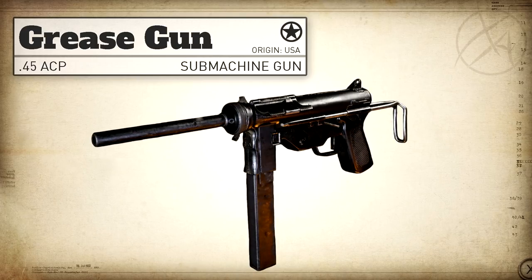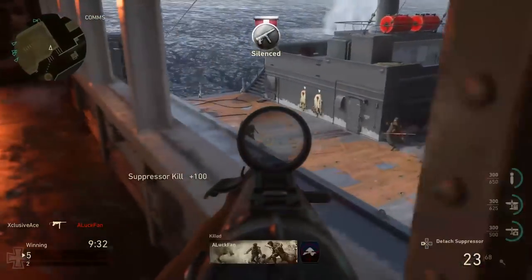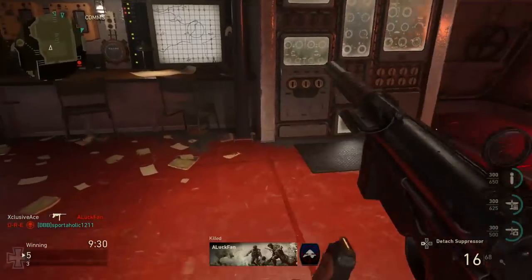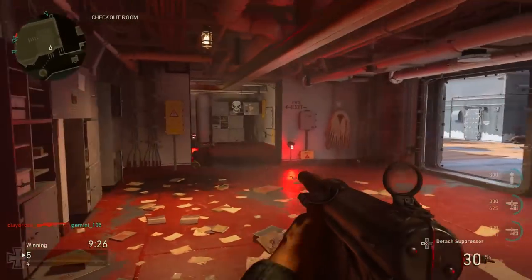The actual name of the Grease Gun is technically the M3 submachine gun, but it was commonly referred to as the Grease Gun because of its unique look. It fires a .45 ACP at roughly 450 rounds per minute. It was designed in the USA and adopted by the US military in 1942, although it didn't really see regular service until later in 1944. This means that the Grease Gun wasn't actually commonly used throughout the majority of World War 2.